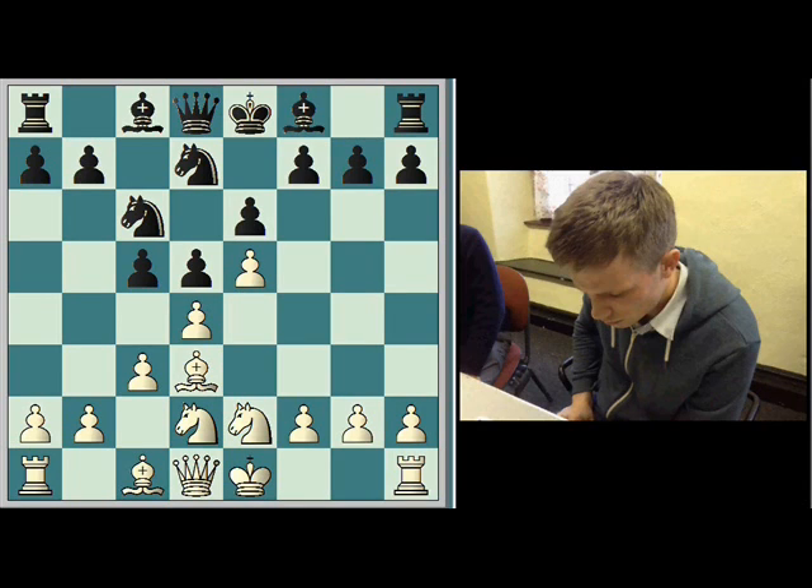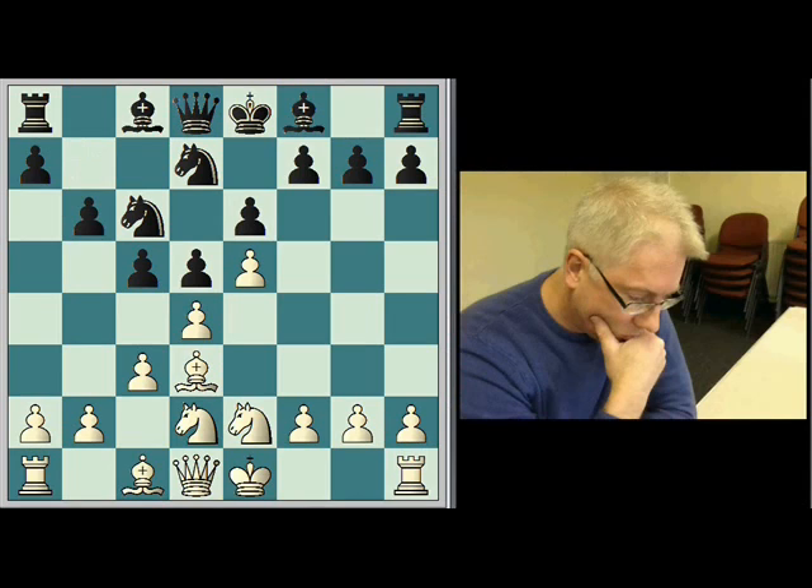b6 seems like a good option to support my c5 pawn. Other options are bishop to f7, but I don't want to commit my bishop to that square just yet, nor do I want to move my queen. I want to free up some squares for my white bishop, so I'm going to move b6. That's a surprise — I didn't expect him to play b6. He should have played b6 earlier to bring his bishop out to a6 to swap my white square bishop. This is unusual. I'll just castle and see what he does next. Castle.